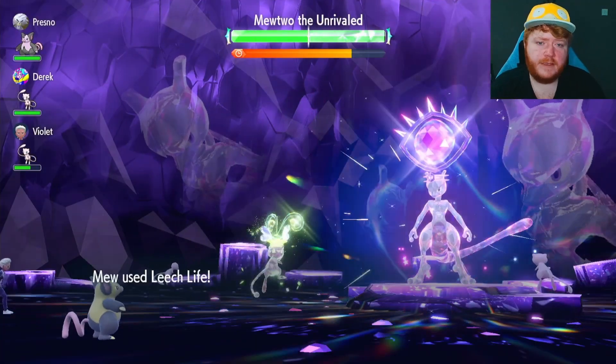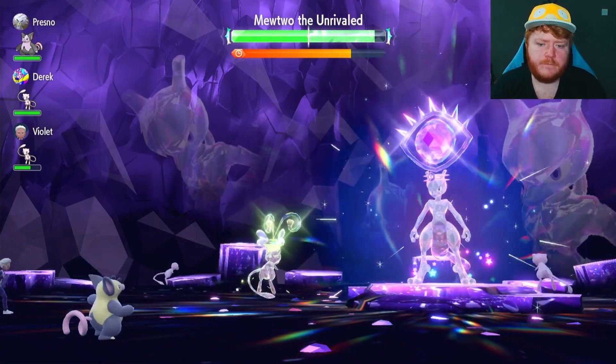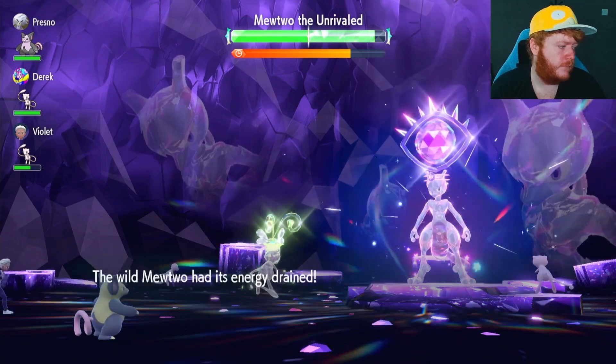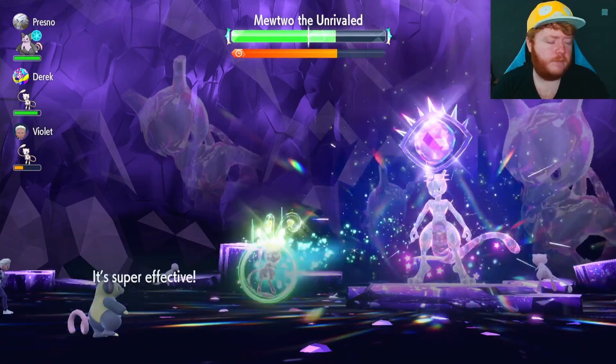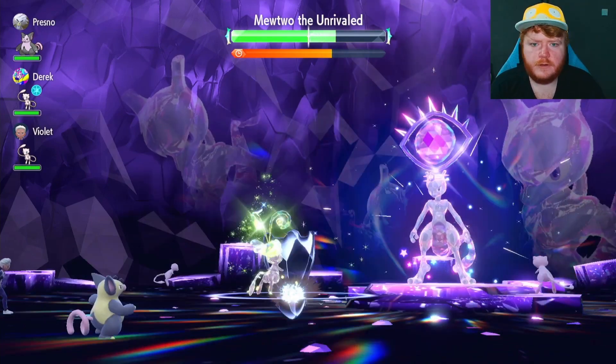So we do a Tera Ice and then we go on the attack. As you can see, look at the damage — it's literally next to nothing. This Mewtwo can take such a beating, it's incredible. But that's where the Metronome item comes in — 20% more damage each time — and the Helping Hand from Grumpig helps a lot as well.